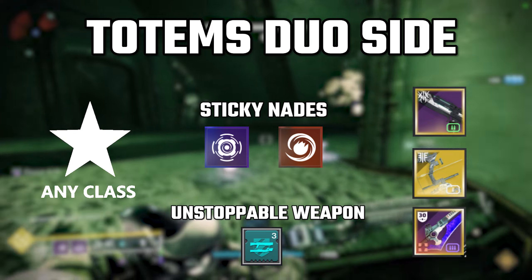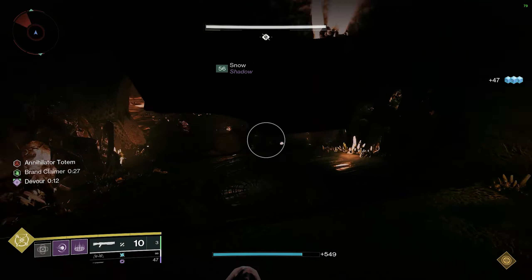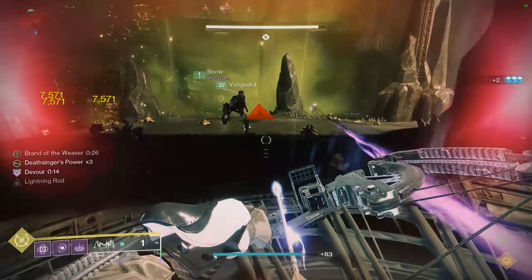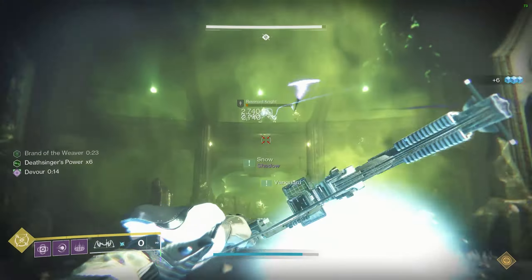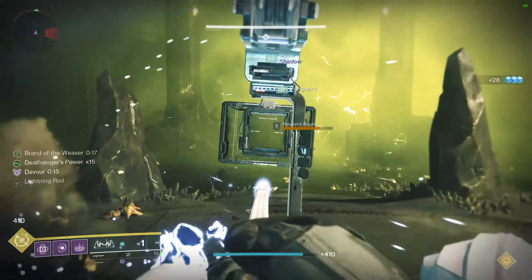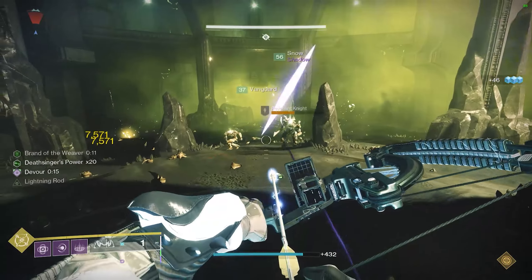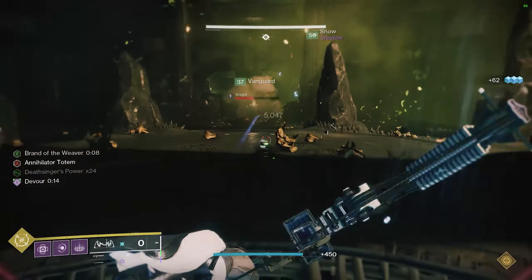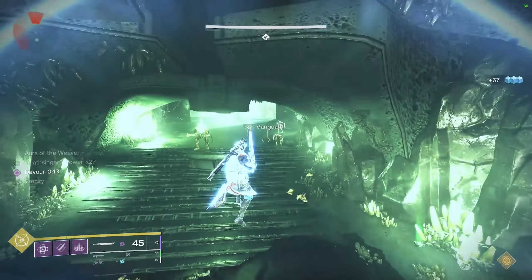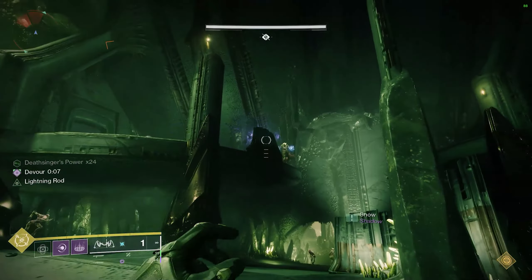You will also need something to kill the unstoppable ogres throughout the fight. The flow of the fight is quite simple for these two people. Person 1 will grab the brand to start the encounter and run to the totem, while Person 2 kills the wizard and knight and grabs the brand claimer relic. Person 1 will be clearing adds and defending the totem. Once Person 2 has picked up the brand claimer, they should head down to the side Person 1 is at, and Person 1 will sword skate towards Person 2 when their brand timer is nearing 5 seconds so that Person 2 may steal the brand. Ideally, this exchange happens about two-thirds of the way from the totem to the spot where the brand spawns, though this location is not extremely important.